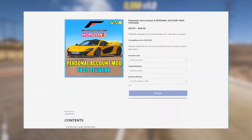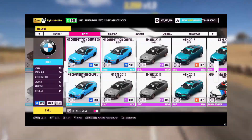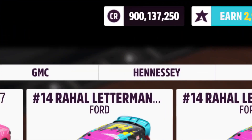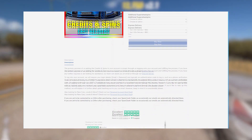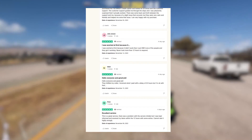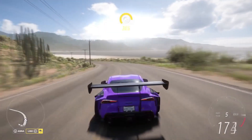Before we get into that, I do need to quickly mention that if you're simply looking for a top-up to your account in terms of credits, wheel spins, or certain vehicles you may not already have — including instant access to the brand new Series 21 cars — you can simply go to mitchcactus.com. There you will see you can purchase modded accounts that come pre-loaded with all these things, and alternatively they do offer top-up packages for your personal accounts, including top-ups for credits, wheel spins, skill points, and specific vehicles. So if any of this interests you, be sure to head over to mitchcactus.com and save yourself the hassle of grinding.